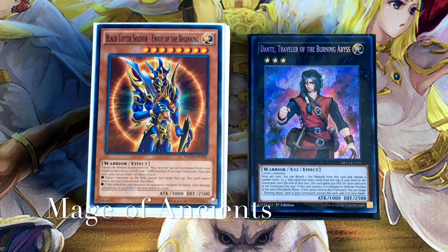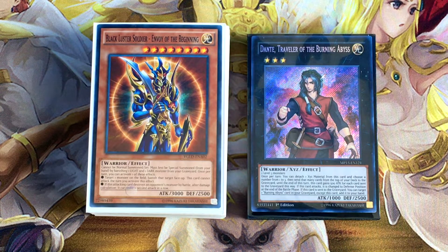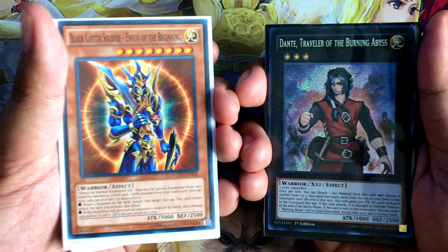Hey everybody, this is the Mage of Ancients, and I'm very excited to give you guys the debut of my Sekka's Burning Abyss deck profile. This is a deck I've been working on and playing with for the past several months. Burning Abyss has seen quite the resurgence this past year — variant decks took first place in both Montreal regionals, Thomas Rose won the World Championship Qualifier in Europe, and also made top 32 at the 200th YCS in Europe. This may not be as competitive as Thomas's build or Danger Burning Abyss, but I've put a lot of thought into the main deck, extra deck, and side deck. So let's get started.